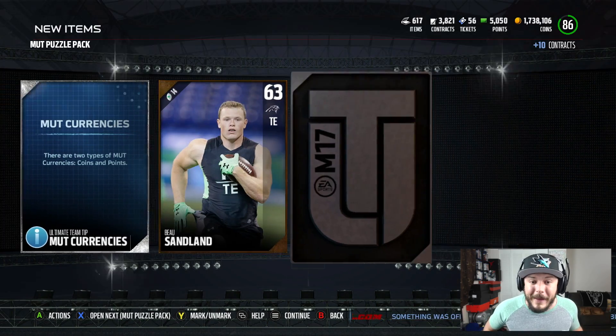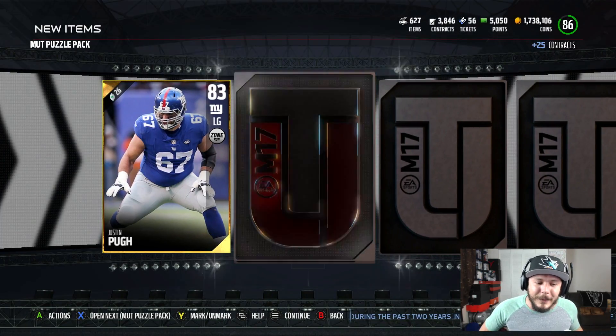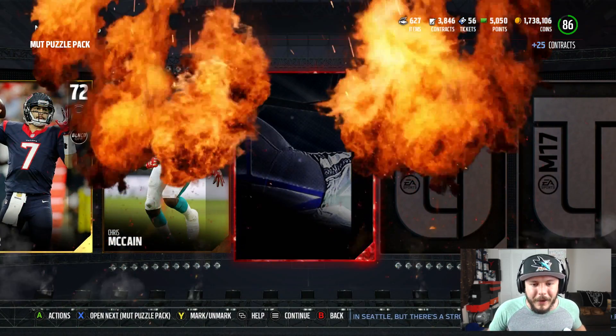That's going to be pretty much my weekend. I hope you guys are drafting your Fantasy teams this weekend too. If you are, tweet me on Twitter — let me see your teams, I love seeing people's drafts. 83 overall Justin Pugh. On to the next. We're only going to get one Elite this whole bundle, aren't we?